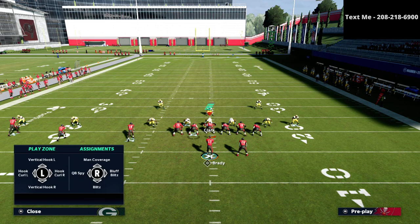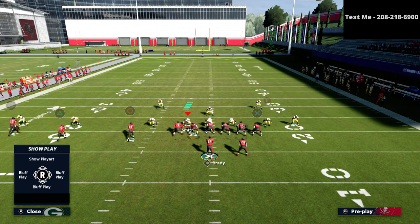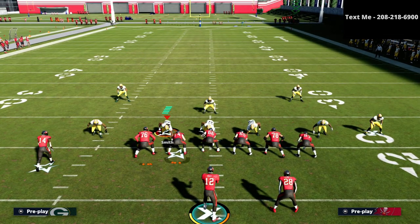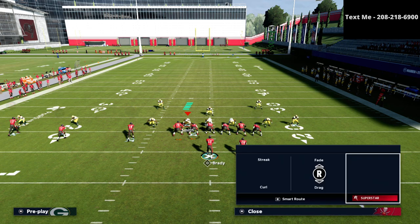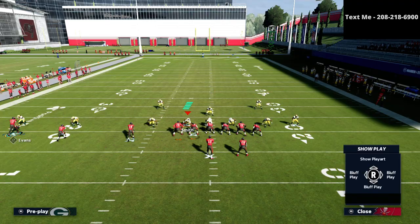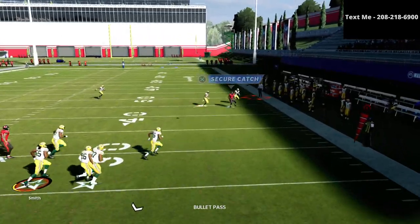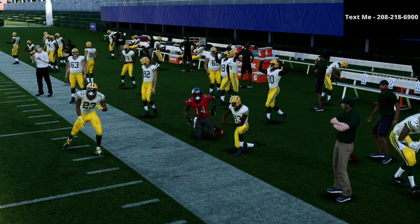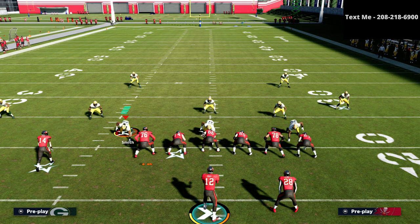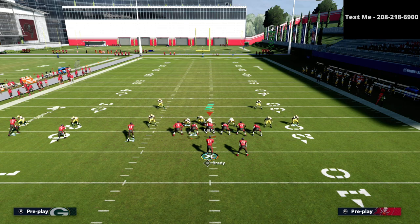Here's the hot route for curl flat: hit X and right on the D-pad. Now watch the same concept again — ghost route, double team — and watch how the defender plays the crosser. He sits right on it and is able to collapse down. He stays outside even with a ghost route on that side. This is a new way of playing defense.